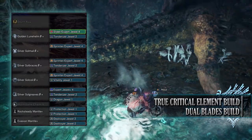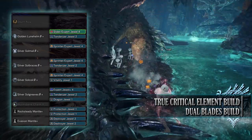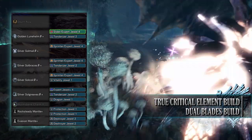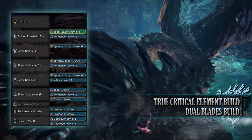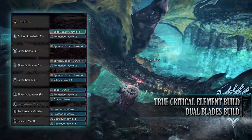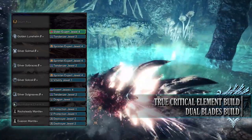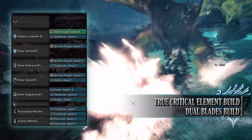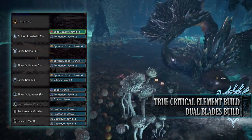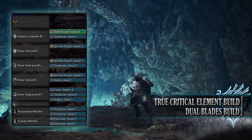When it comes to the jewels, I've gone for Tenderizer Jewels to max out Weakness Exploit, Sprinter Jewels to max out Marathon Runner, Expert Jewels to increase Critical Eye, a Slider Jewel for Affinity Sliding, Vitality Jewels to max out Health Boost, and a Dragon Jewel to max out Dragon Attack. For the mantle jewels, I'm using Protection Jewels on the Rocksteady Mantle for Divine Blessing and Destroyer Jewels on the Evasion Mantle for a few points in Part Breaker.